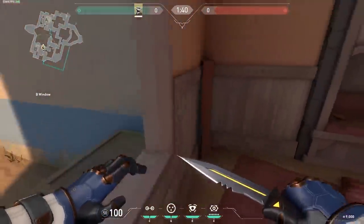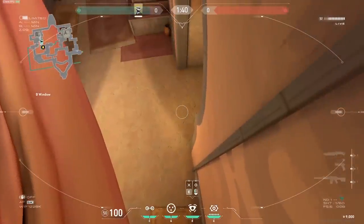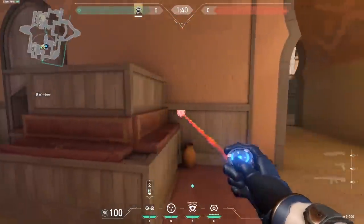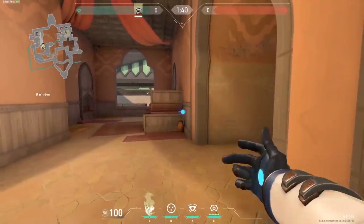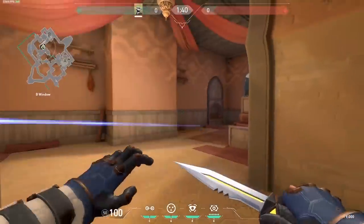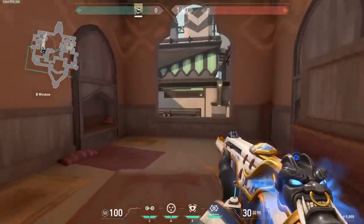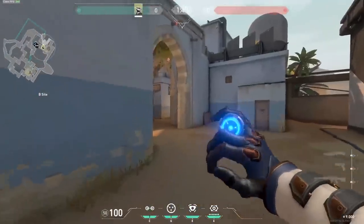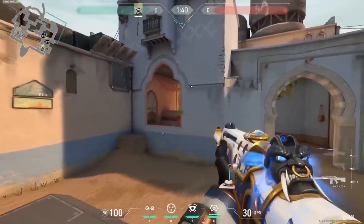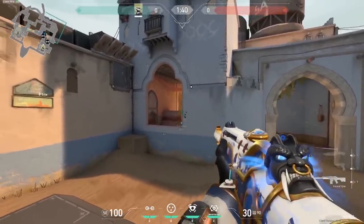Now we're on Bind. I like to place the camera in hookah when I want to go for the headshot spot towards hookah — it's one of my favorite spots. Place the camera there, you see enemies walking in and you can tag them. Then a trapwire on the cushion here — it makes enemies have to walk in slowly to destroy it or crouch slowly, which allows you to shoot from that spot and get a headshot. I also go for a smoke here, and set up a trapwire there in case enemies come from long.